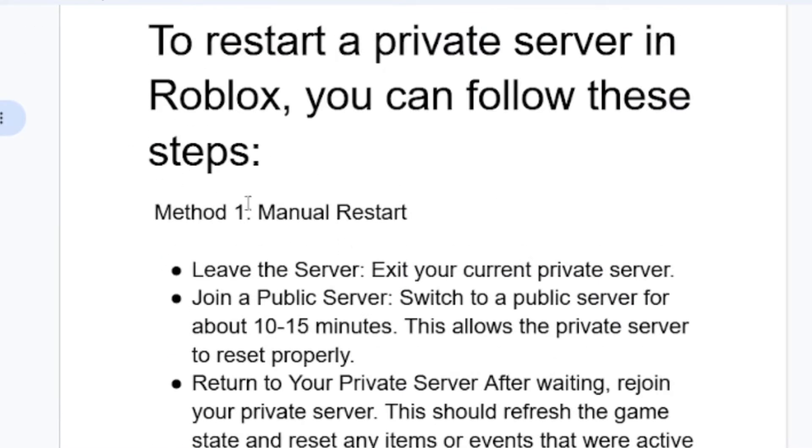We'll start with the first method, which is manual restart. To restart a private server in Roblox using a manual restart, step one: just leave the server — exit your current private server. Then after leaving, join a public server and switch to it for about 10 to 15 minutes. This allows the private server to reset properly.